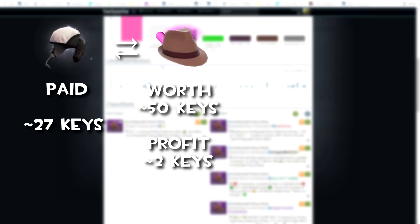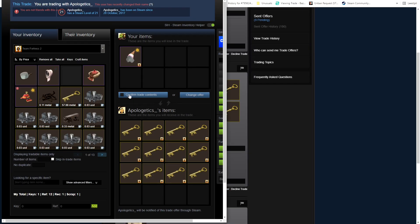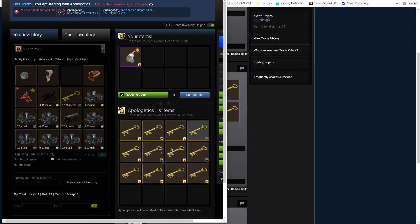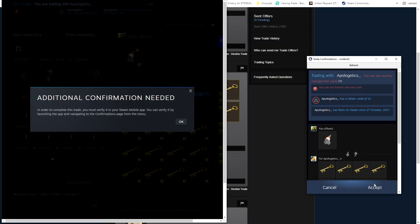Here I did a 1-for-1 trade for a Circling Hearts Fedora, which leaves me with an extra 2 keys profit. Let's see if we can actually sell this. In this trade I actually managed to sell my Melted Mob Circling Peace Sign for full price at 12 keys — probably somebody really liked it — giving me a 4 key profit, which is quite nice.